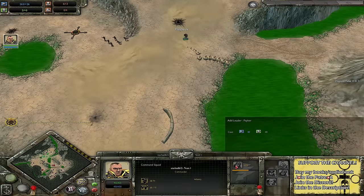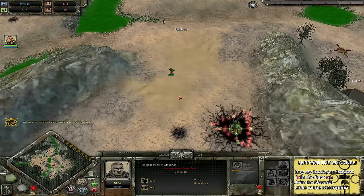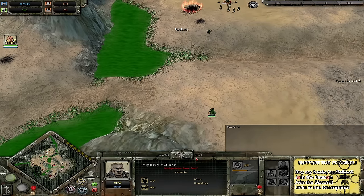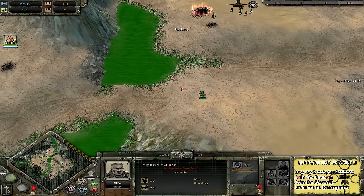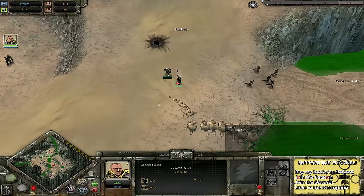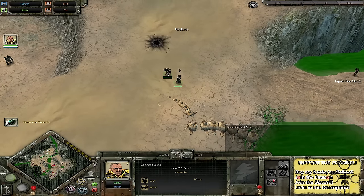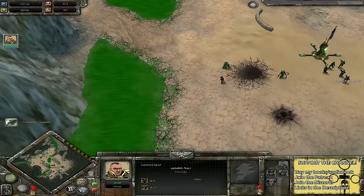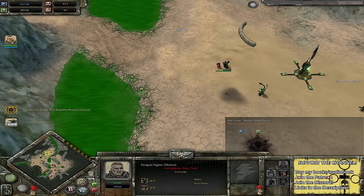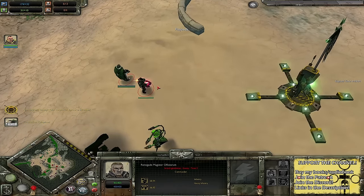I see the Commander come out and he will be going for a Psyker first and foremost, able to snipe out any kind of hero stuff going on here. The Renegade Magister Officiorum is going to come out and go for some Black Guard bodyguards. These guys are a little bit different in the sense that the Command Squad has a little bit of flexibility in Tier 1 — able to go for that Commissar, Psyker, and Priest, whatever combination he wants. Whereas the Officiorum can only really go for Black Guard bodyguard until Tier 2.